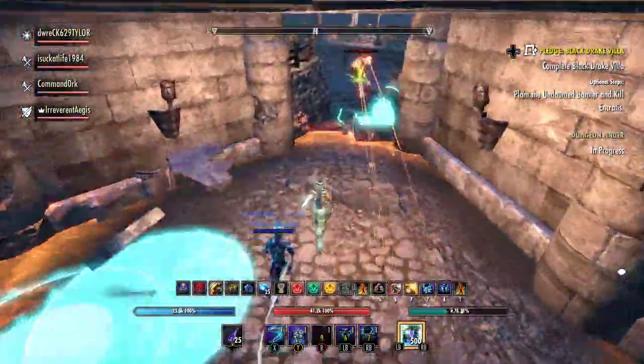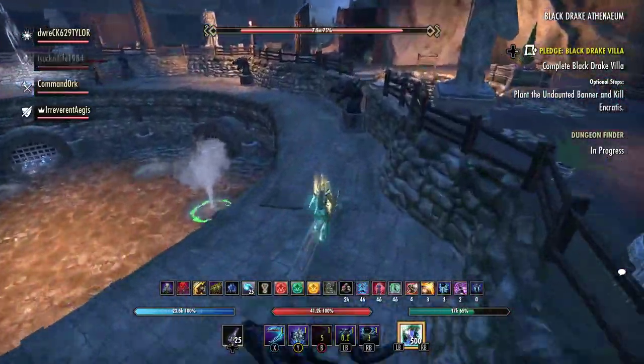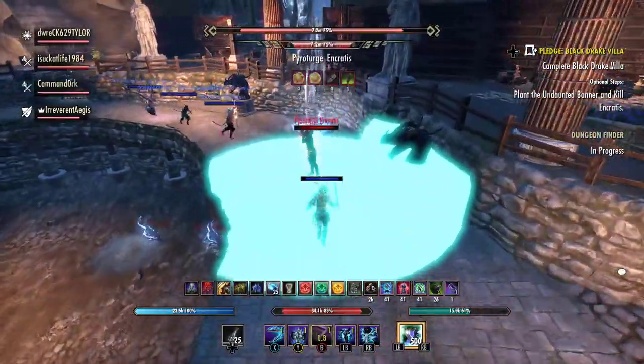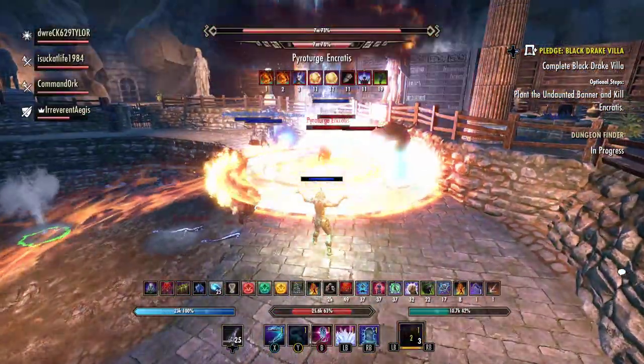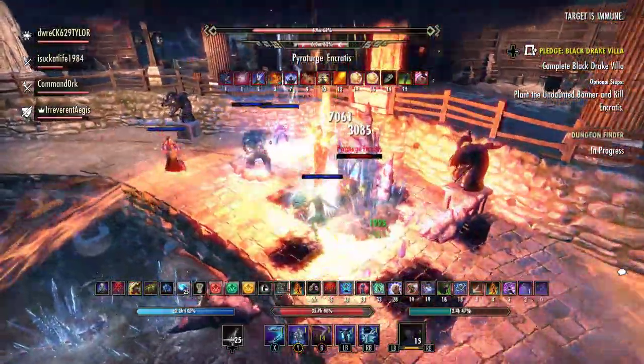Once we get to the other side everybody drops their ultimates and then we begin the transformation rotation. All of our ultimates and all of our damage burn through this last 7.2 million health really quickly — or at least that's the idea anyway. Once the boss freezes you can see how fast that damage goes by.